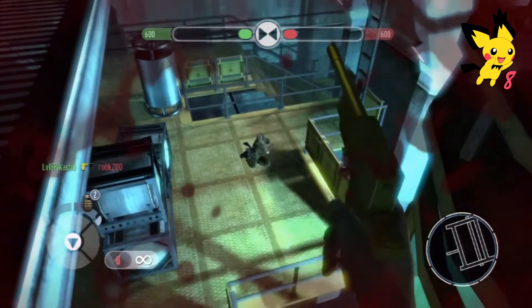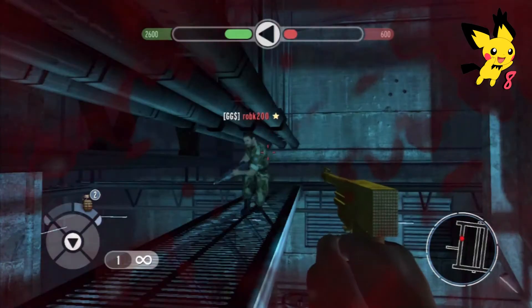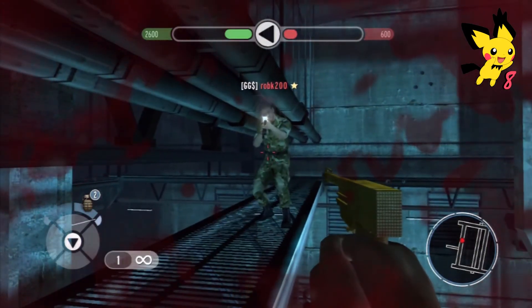I have just shot him — I'm going to cheekily try a double kill but it did not work. Now let's show an example of people pushing you off. If they do get close to you, they can push you off.